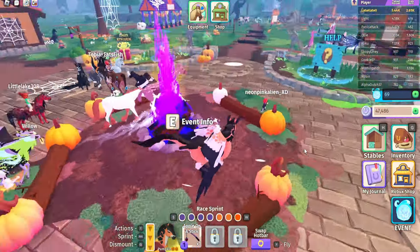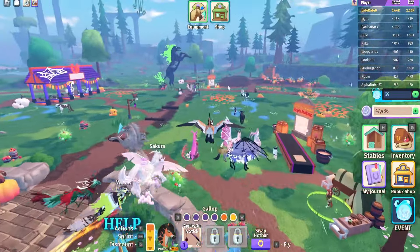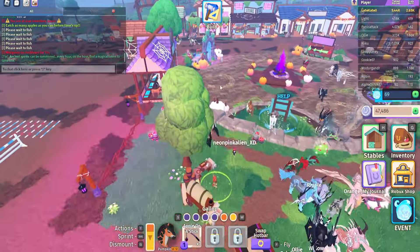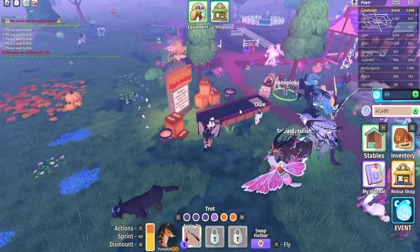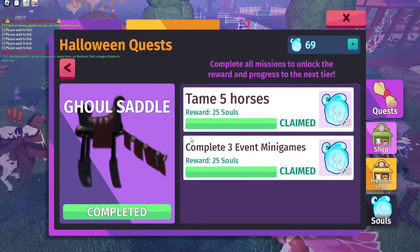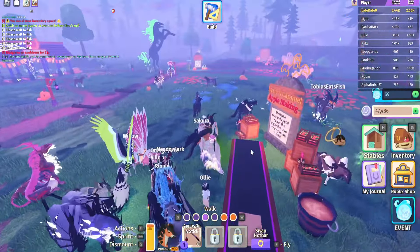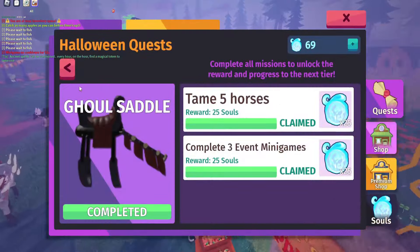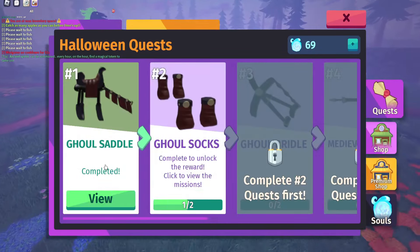You can go up to the pumpkin minigame, which is right over here, and you can also go to the apple bobbing, which is right over here with the kelpie taming area. Those are the two minigames you can go to in order to complete that quest. I'm not going to go over taming horses because most of you know how to do that — so all you have to do is tame five horses and that quest is complete.